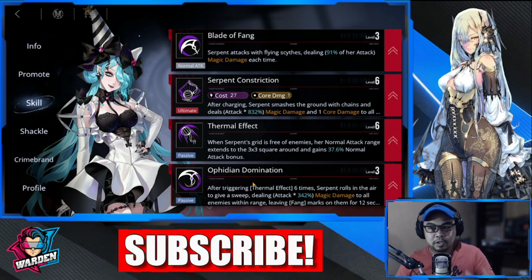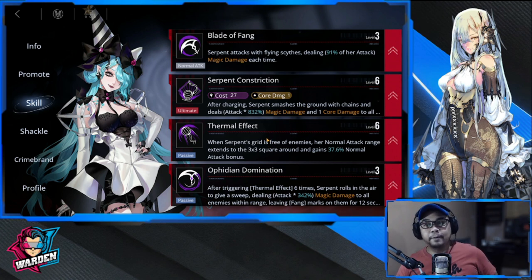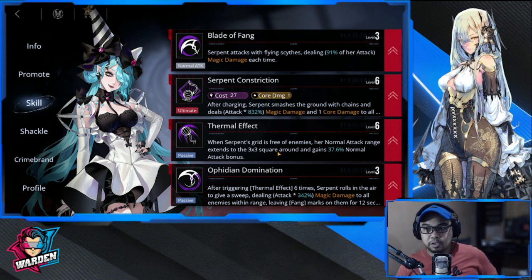For skill priorities, number one is Thermal Effect, because you'll be widening her range — though it's already wide, it's only the normal attack bonus that gets increased. Next on the list is Ophidian Domination, which is valuable on placements where she deals magic damage to all enemies within range. The skill's unleash speed is also affected by attack speed, so you need to make sure she has good attack speed.